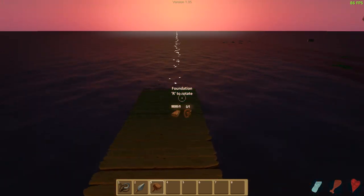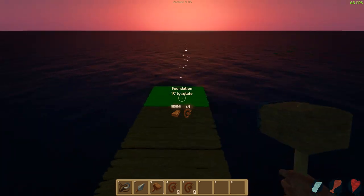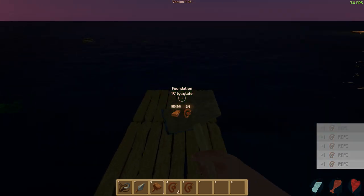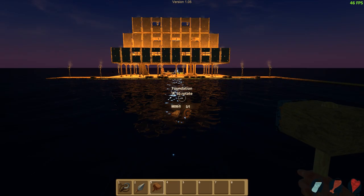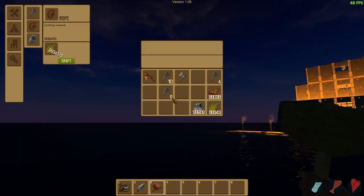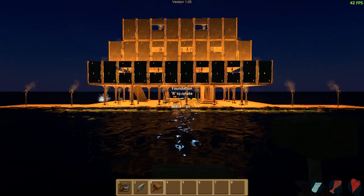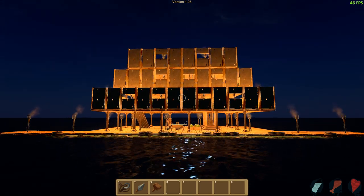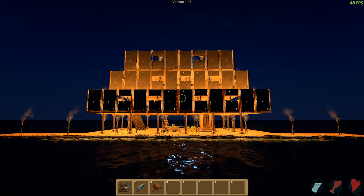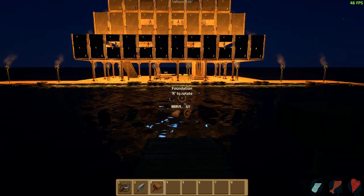We'll put foundations down around here so the shark can't break these. Oh my gosh - is that thing lit? This place is lit up guys, it's awesome! We need lots of rope. Alright, here we go, gonna build out, keep going with the rope. Please don't attack my base when I'm doing this. I just want to see what it looks like at nighttime - I'm so interested. That is freaking cool man! Look at that place - we can actually go closer.